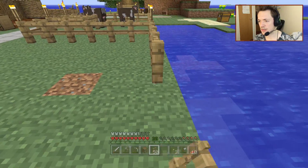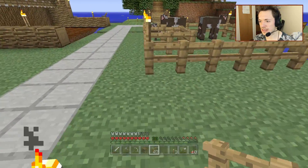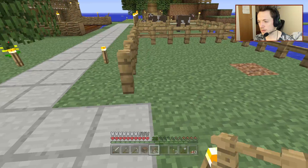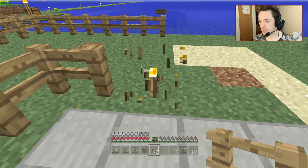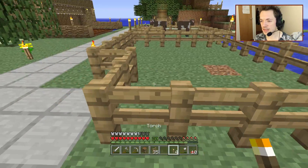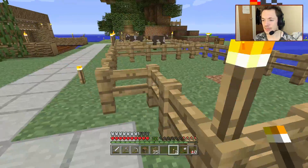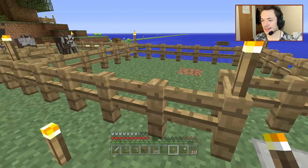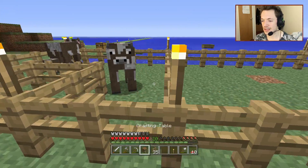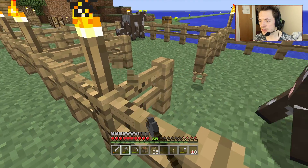All we've got to do is expand it and then we should be okay. We'll place a torch there, and there, and we'll place another one. We'll expand this and they can go be free. Good cows.